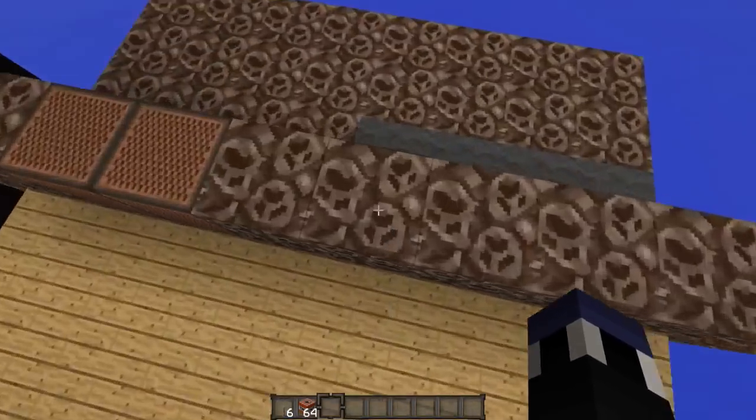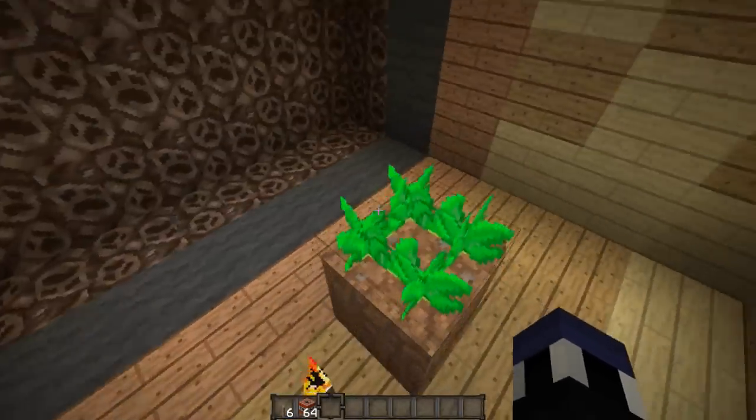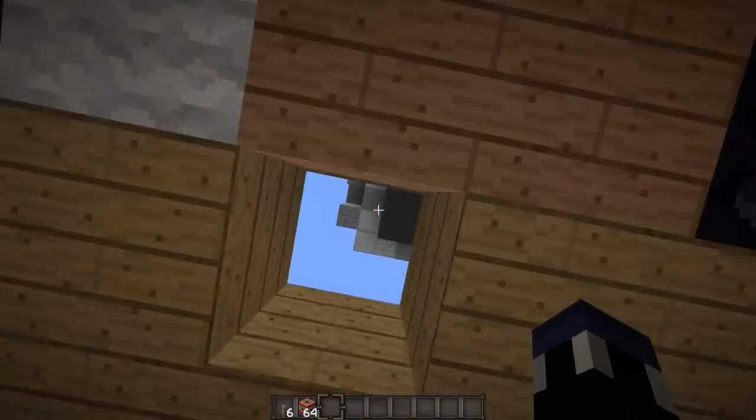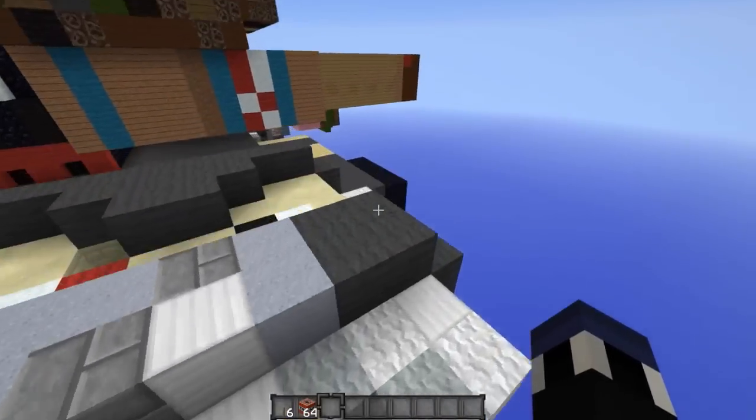This looks like the Soldier from Team Fortress 2 — I'm not sure exactly who this is. If you wanted to get potatoes, there you go — that's the secret way to do it.